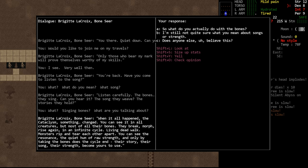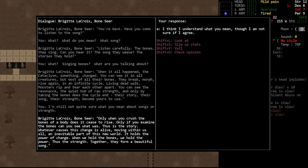This opens up two different chat options. We can ask her what she does with the bones, but first we'll tell her we don't understand about songs or strength. She's one of the most verbose NPCs I've met in the game — she likes to talk and has quite a lot of dialogue. She says: 'Only when you crush the bones of a body does it cease to rise. Only if you examine the bones can you see what it was. Thus is the story. Whatever causes this change is alive, moving within us all — an inevitable part of this new world. It holds the power of change. When we hold the bones, we hold the power. Thus the strength. Together they form a beautiful song.' Pretty interesting, because it's referencing the fact that we have to pulp enemies to prevent them from rising, and she even hints that there's something in survivors that is making all of this happen across the cataclysm.